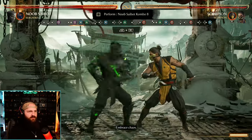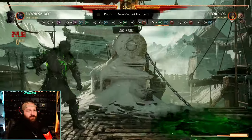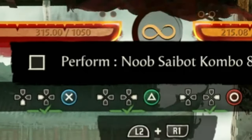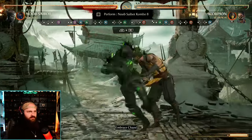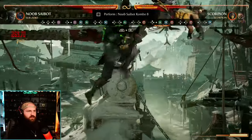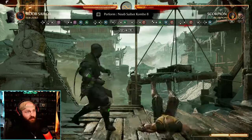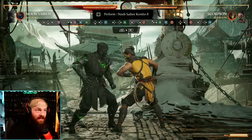After landing from the jump two-three-four, do down-back-four — a special that pops them up — then before they land do back-forward-three and they'll teleport again. Then Fatal Blow. The Fatal Blow portal appears on the floor as Saibot brings them back down from the back-forward-three. Hit it right as they're going through the portal — not too early, not too late.